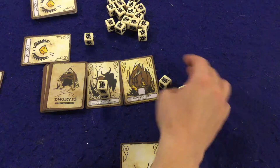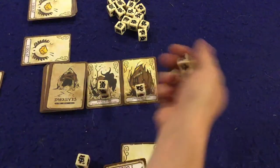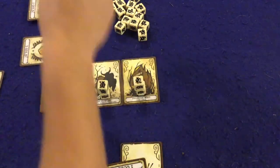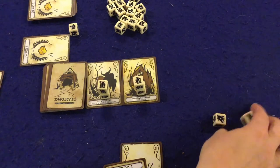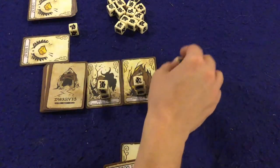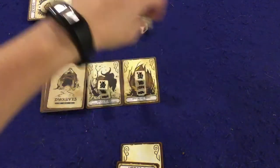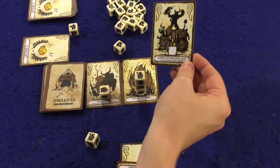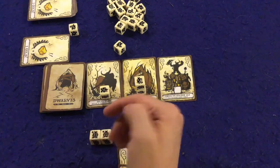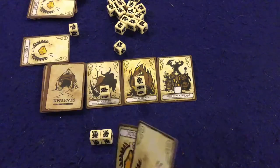I roll again and get a one and a four — pretty straightforward, I take the four and gain a gold. On my opponent's turn they place a two and three since they can't play on top of the six; they take the three and gain a gold. Now things get interesting: I can't play one of my dice but I can play a six, triggering two abilities because there's a six on two different cards. Going left to right, I reveal a new card — 'all players gain one gold' — not great for me, but I also take that second six die, meaning I'll roll three dice next turn. Combined with gaining one gold, I'm now at four gold and very close to winning.